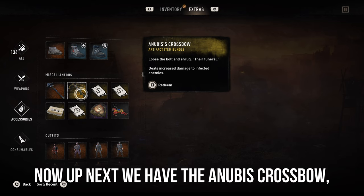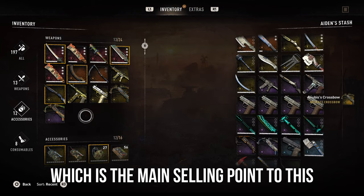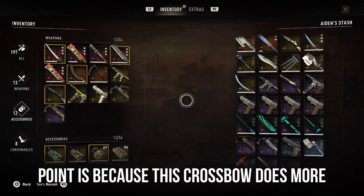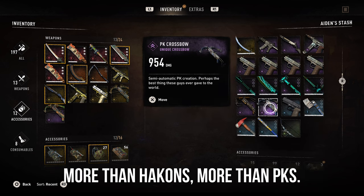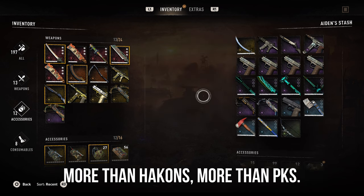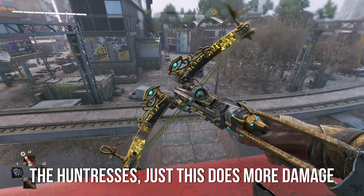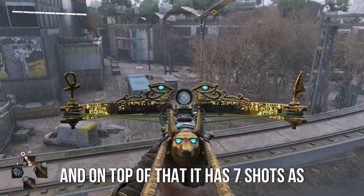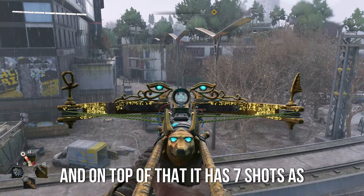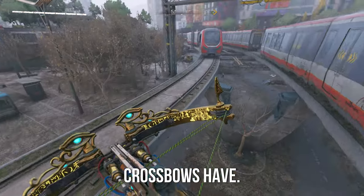Up next we have the Anubis Crossbow, which is the main selling point of this bundle. The reason I say that is because this crossbow does more damage than any of the other crossbows — more than Hakon's, more than PK's, more than the Huntress's. This does more damage than any of them, so this is pretty much the best one. On top of that, it has seven shots as opposed to four or five that the other crossbows have.